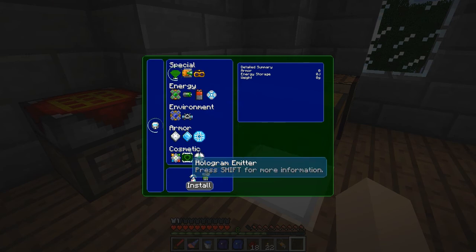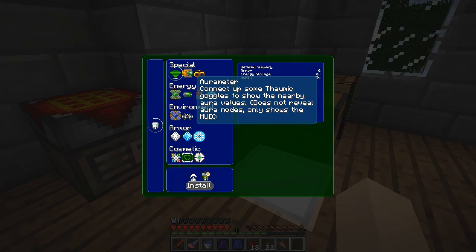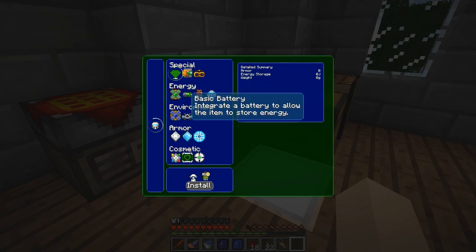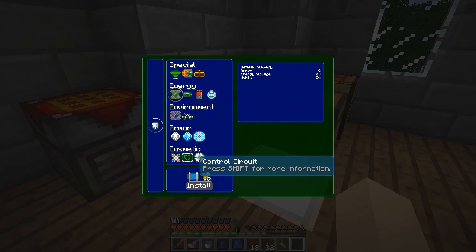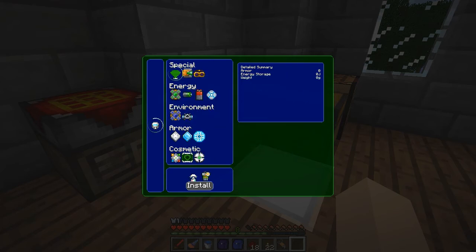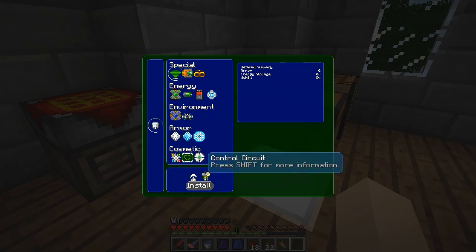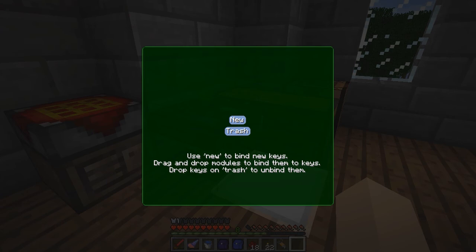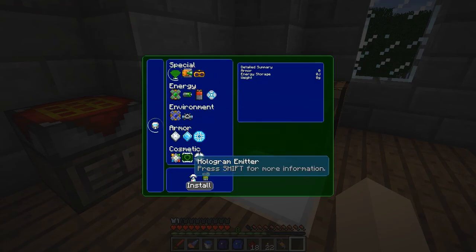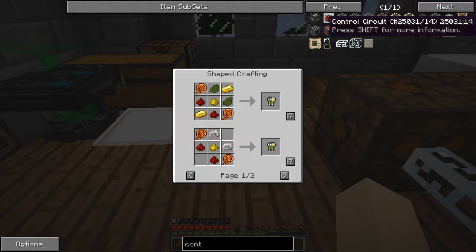So I have to make the hologram emitter and the control circuit for the night vision. When you go to click install, if there's any options for the accessory, they'll be listed in the lower right box - but I don't think the night vision has any. I'd recommend setting up a toggle button by pushing K, which brings up the keybind thing. Click new, push the button, and drag the icon over to that key.